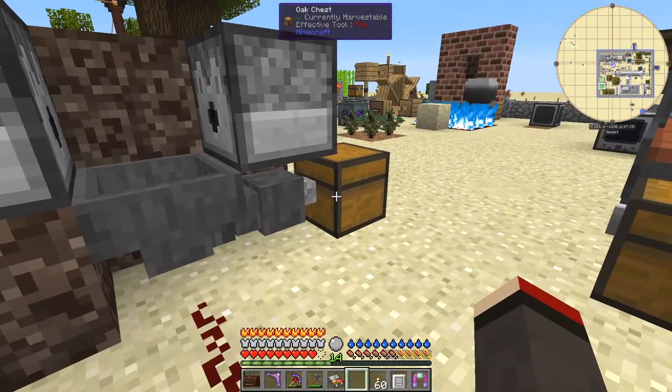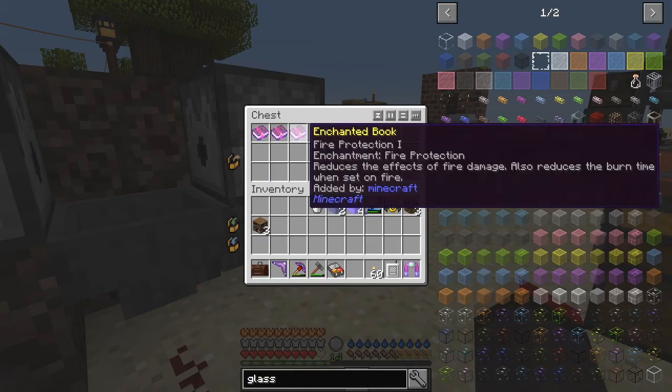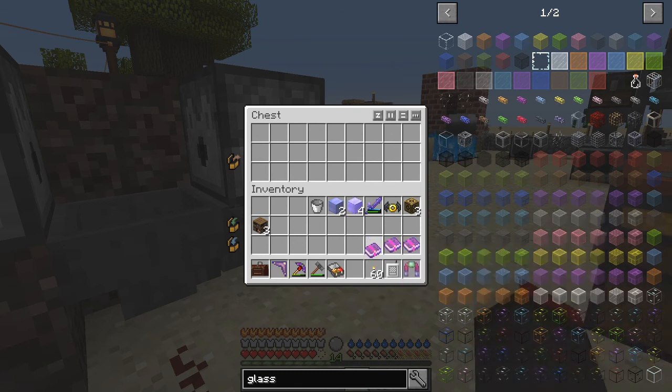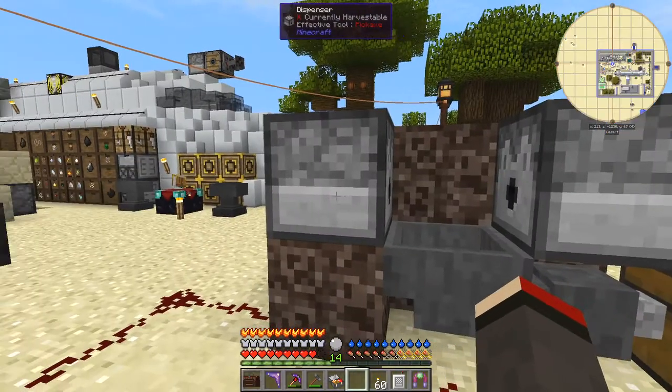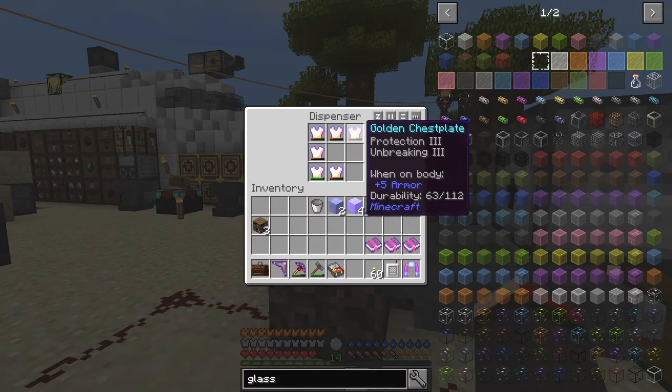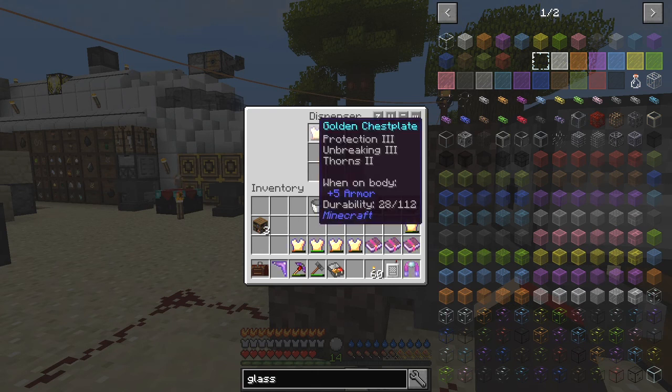I've got a hopper and hopper duct leading into this chest. The reason the hopper duct is here is you can't open the chest underneath solid blocks in this game. So I've got three books — let's just get rid of those so we can see what's actually happening. In here I've got some books and in here I've got some armor.